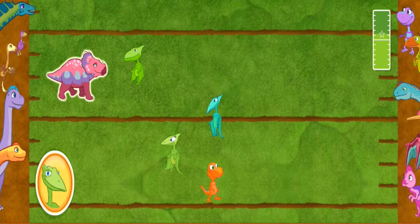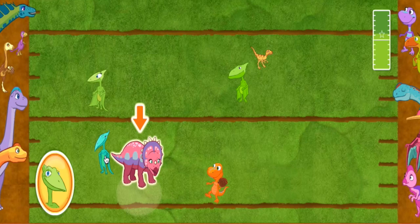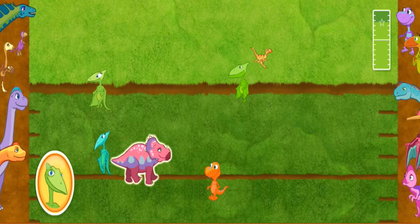Throw the pinecone to the teammate that is closest to this dinosaur! Ready, set, go! Nice throw! Claw Stars are in scoring position!